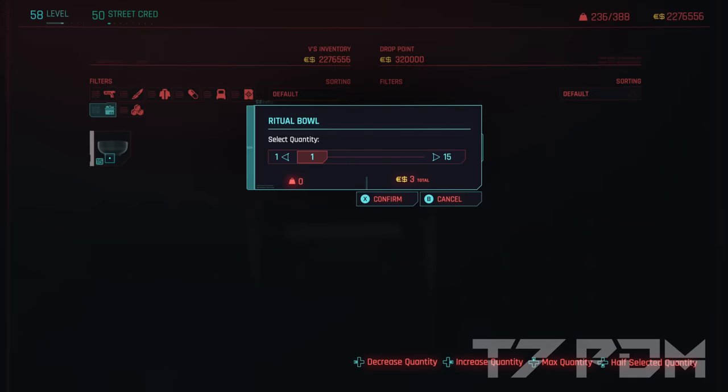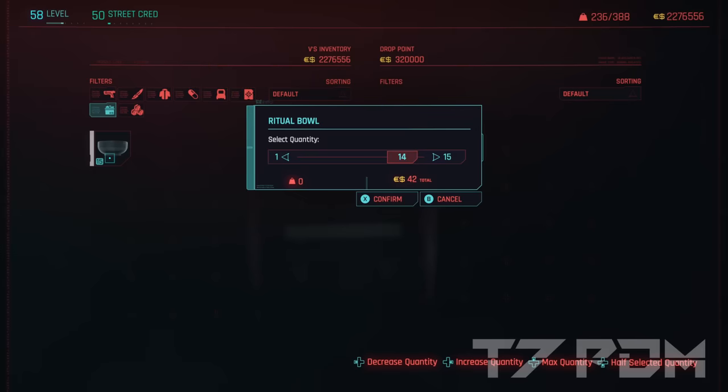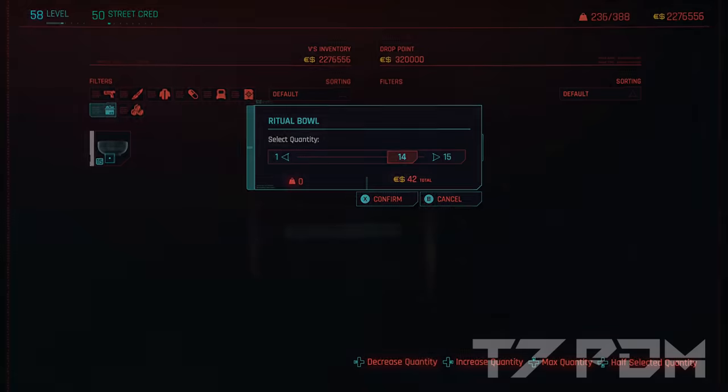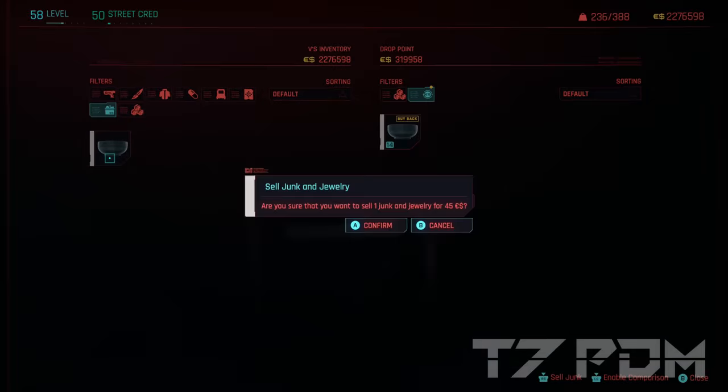In step 2, adjust the number of items you want to sell — this is really important. Set the slider all the way to maximum, but then reduce the amount by 1. If you have 100, sell 99. If you have 1000, sell 999. This method only works for stackable junk items with a minimum stack of 2, but by creating millions of items you will get infinite money. Confirm the sell and you will immediately see the sell all junk menu appear. The volume is only displayed as one item, but it will duplicate your entire stack when you confirm.